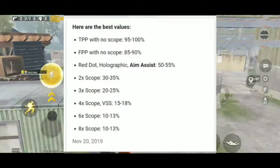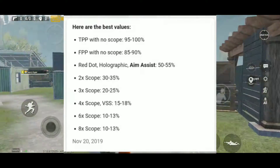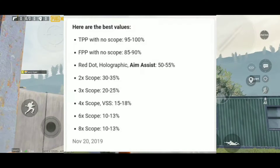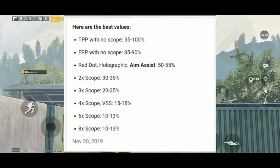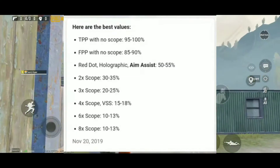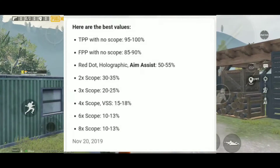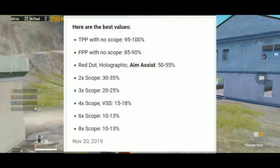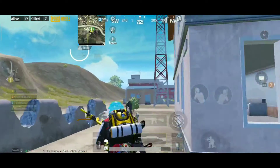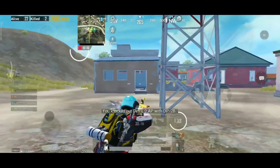It allows a percentage of the numbers. TPP no-scope: 95 to 100% work. FPP no-scope: 85 to 90% work. Red dot, holographic, and iron sight: 52–55% work. 2x scope: 32–35%. 3x scope: 22–25%. 4x scope: 15–18%. 6x scope: 10–13%. 8x scope: 10–13%. In this video the list has your daily aim assist under a new scope work explained.